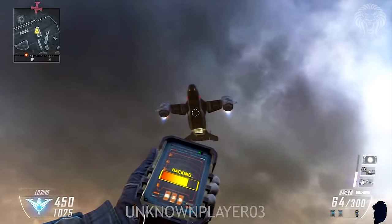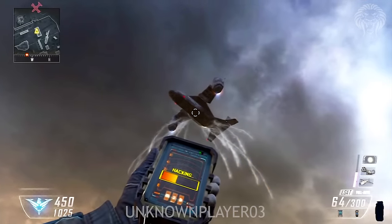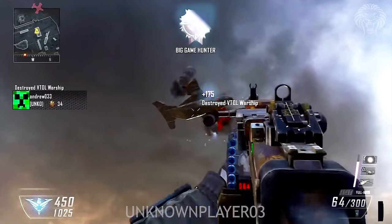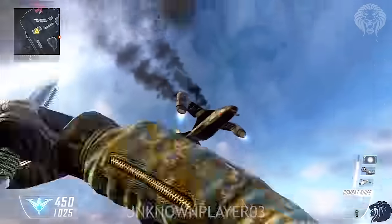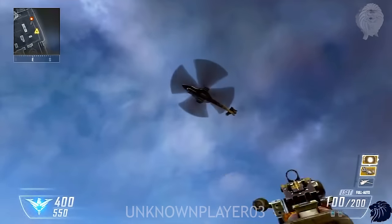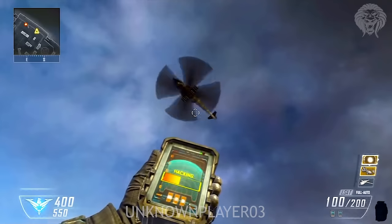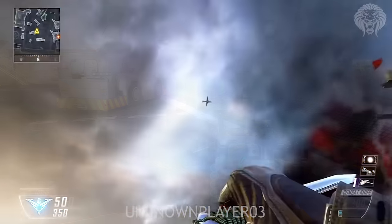You can also take down scorestreaks with it - it would act just like a rocket, setting off helicopter flares, basically like a stinger missile in your special grenade slot. So you could run that alongside a stinger and have like four rockets to take down a lot of killstreaks. Things like sentry guns and turrets you could also hack and make them fight for your side.